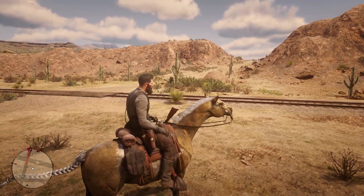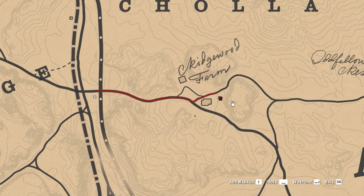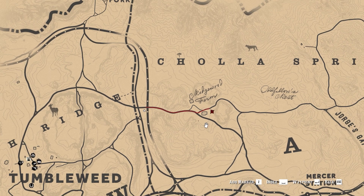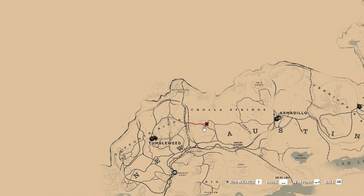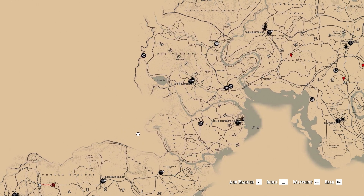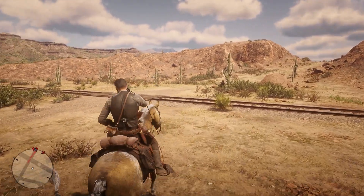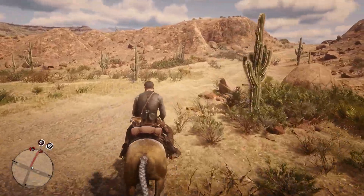Hey guys, today I'm going to show you that the unlimited money glitch is working. All you need to do is go to my marked location. Today's date is Monday, 12 February 2024, and I'm going to show you.